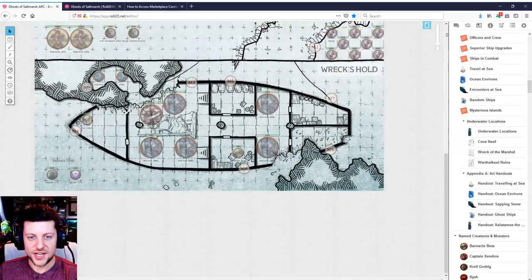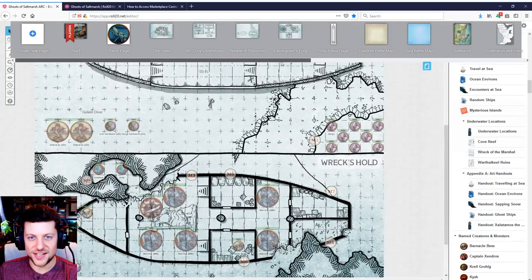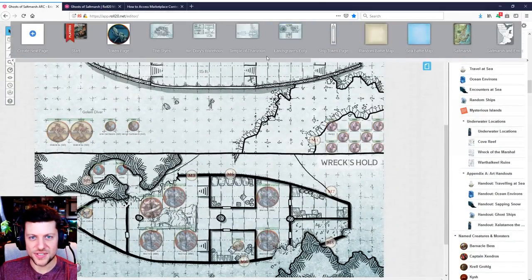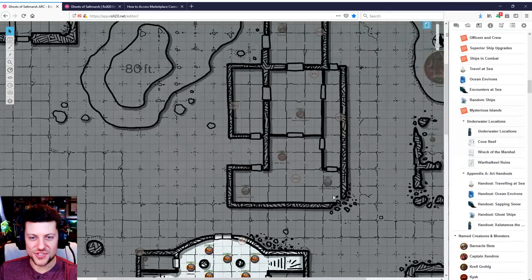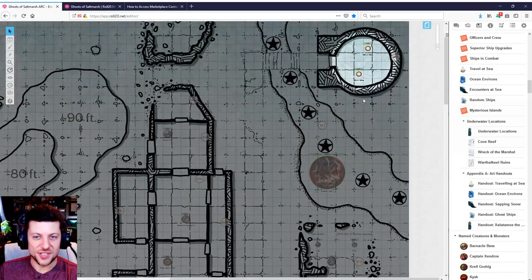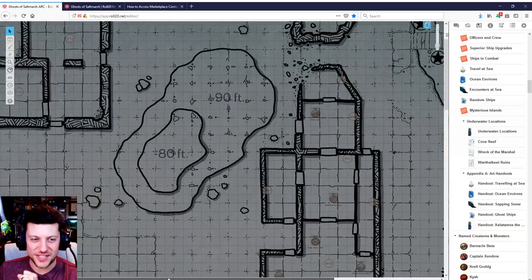They do a good job of showing off various underwater creatures — sahuagin, giant moray eels, sea hags, octopus — just a lot of really cool monsters. I like these maps a lot. I just wish they were a little bit better in terms of having just a little bit of color, because it would have made a huge, huge difference and really would have elevated this whole thing. There's actually a kraken in here too. It would have made it so much better for Roll20.